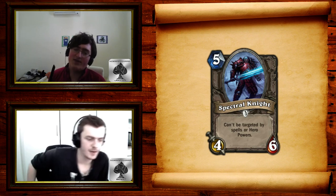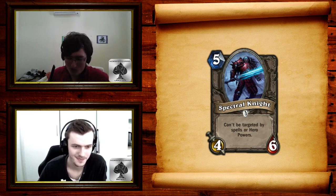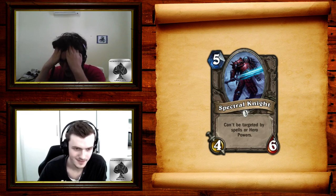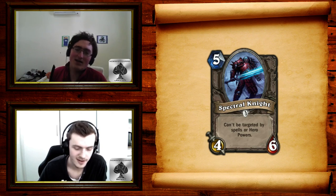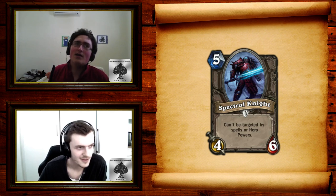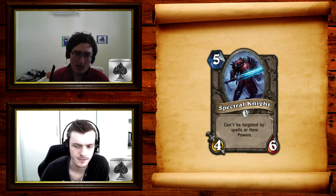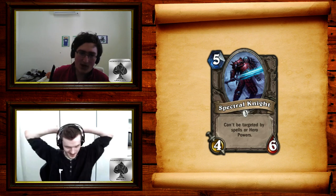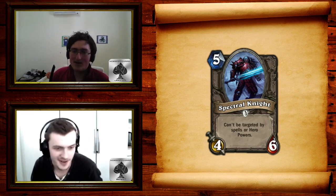Onto Spectral Knight — 5-mana 4/6 common, can't be targeted by spells or hero powers. Why is this common? Running two of these is really good — it should at least be rare or epic. It is an insane 5-drop. Remember when I said all the Azure Drake lovers are gonna be crying by the end of the set? Spectral Knight destroys Azure Drake. Azure Drake doesn't even work anymore — Spectral Knight is just way more powerful. It can't be Fireballed. You cannot kill it with spells. It destroys Miracle — Miracle cannot kill this card.